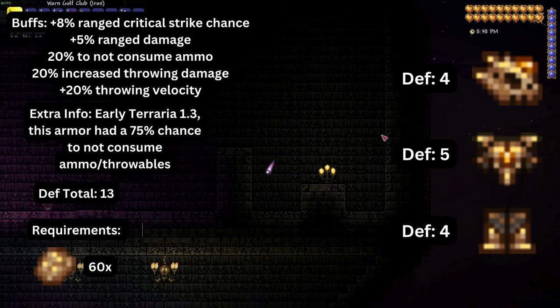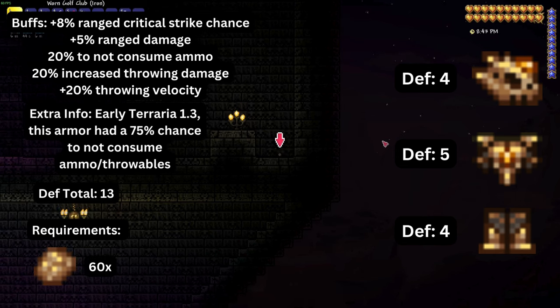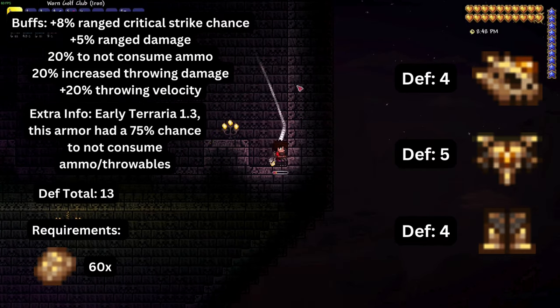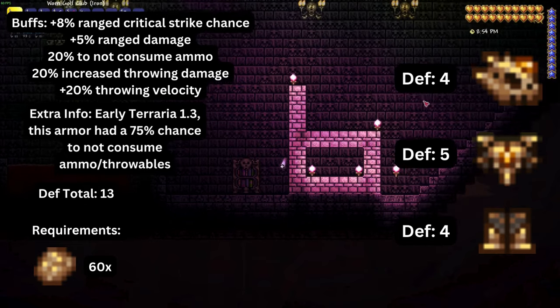The next armor set is fossil armor, made up of a helmet, a chestplate, and greaves. Wearing the full set provides thirteen total defense, plus eight percent ranged critical strike chance, plus five percent ranged damage, and plus twenty percent chance not to consume ammo. It is obtained from mining fossils in the underground desert.